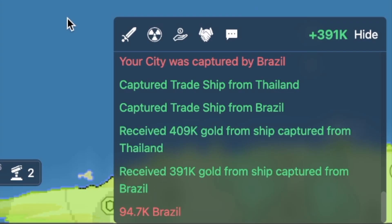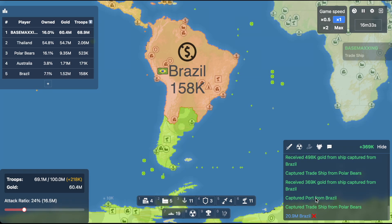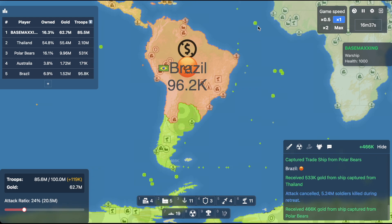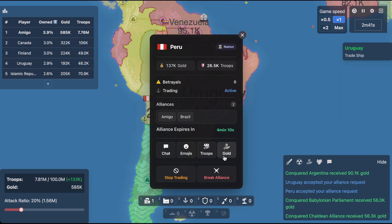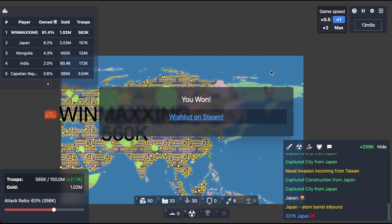The leaderboard and your notification menu in the bottom right are each filterable by the different categories shown. You can also cancel outgoing attacks, though there is a 25% retreating cost. If you click on the information tab, you can see various components about your alliance timer, relationships, as well as options to turn off trade and other communication options in game. Lastly, your win condition for a free-for-all is 80% of the map. Best of luck on the battlefield.